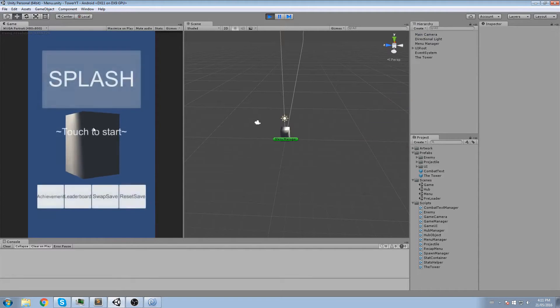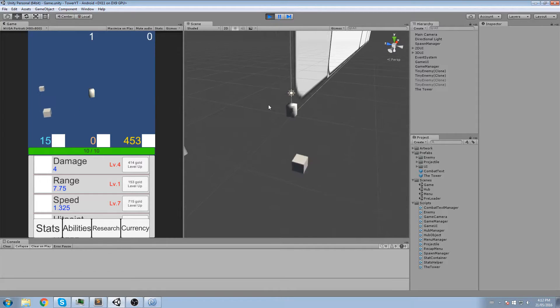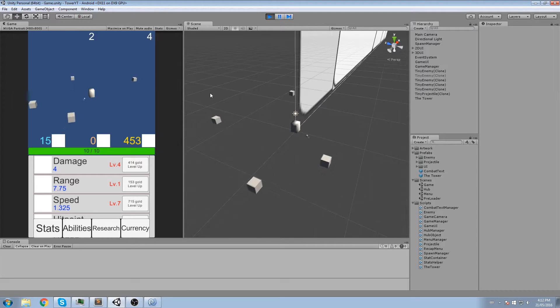Hey, welcome back to this game tutorial. Today we're going to add some more information about the automatic wave system and also add a delay in between waves. We now have numbers at the top of the screen — one showing which wave you're on and another showing how many enemies are left to spawn. Whenever we kill the last enemy, it waits five seconds before the next wave starts.